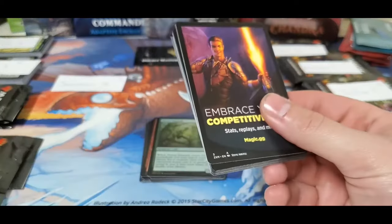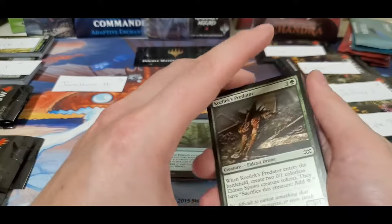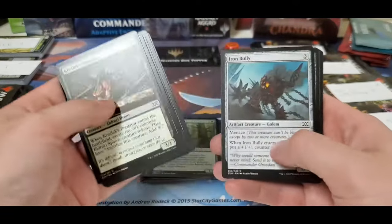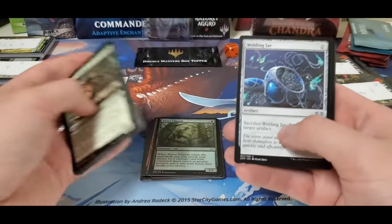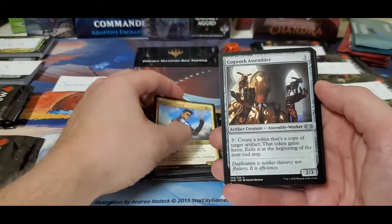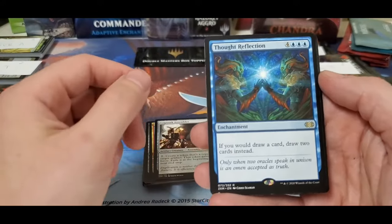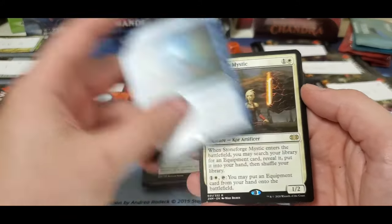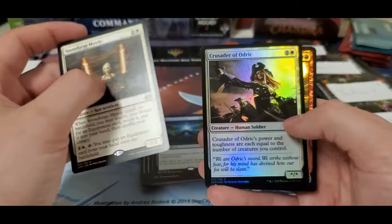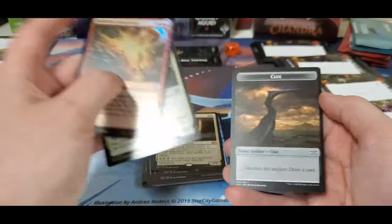I play Avenger with my Tatyova build — dropping three and four lands a turn sometimes, it gets a little crazy. Pack two for Jonathan: Welding Jar, Weapons Trainer, the Etherium Sculptor, Thought Reflection, and a Stoneforge Mystic. Not too bad at all. Couple foils — you got your Crusader and the Flame Fiend.